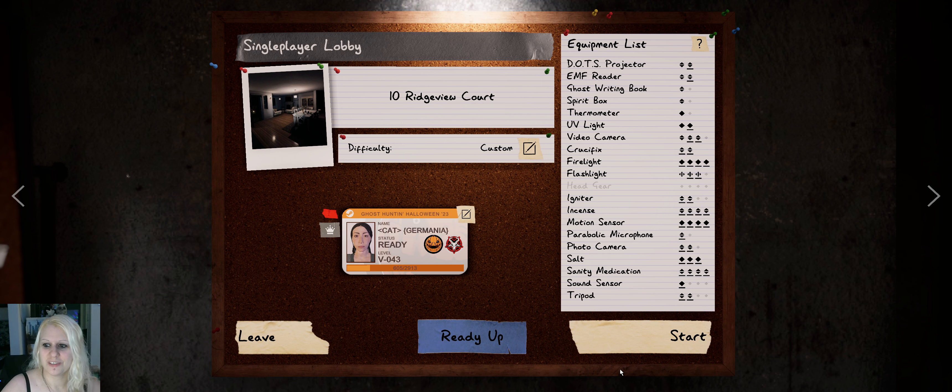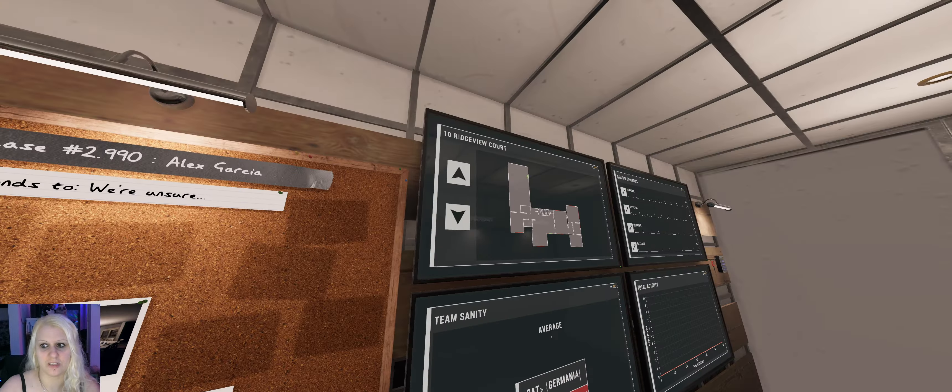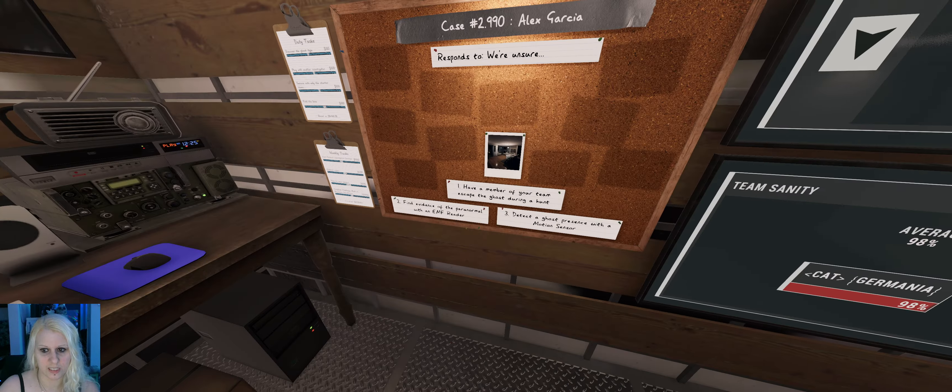Hey everyone, welcome to another Zero Evidence Run. We're gonna go straight to Ridgeview. And yeah, let's hope we get a nice ghosty. Oh, Volker Garage. Nice objectives.